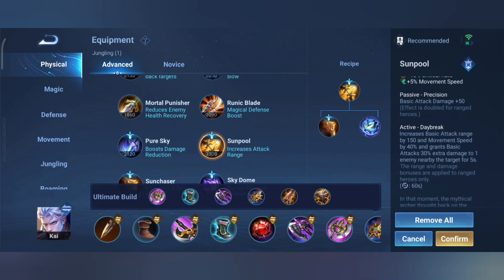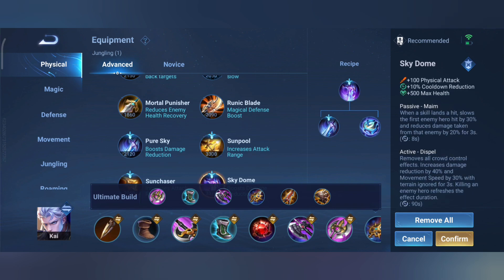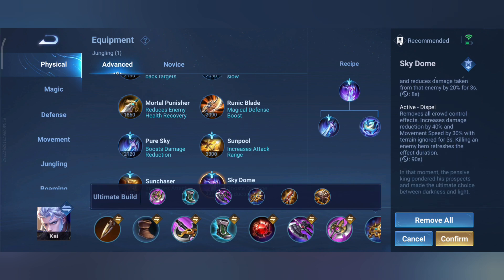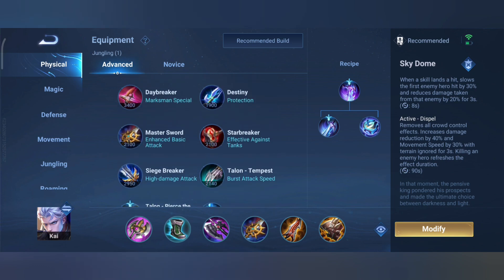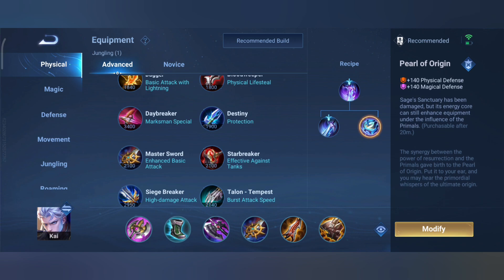These items can help you to survive even longer. Take note that Sages Sanctuary can only be used twice for the entire game. After 20 minutes of the game, items such as Sun Chaser, Bloodrange, and Pure Sky can now be upgraded to their final form. These upgraded items are quite powerful and can help you throughout the rest of the game.